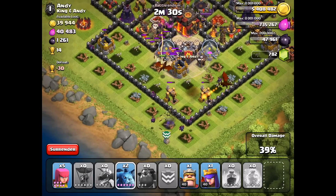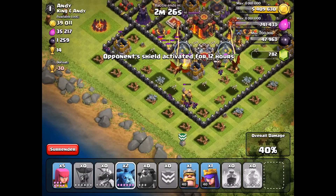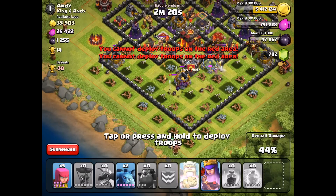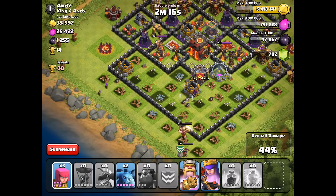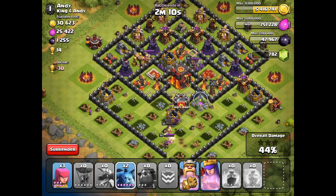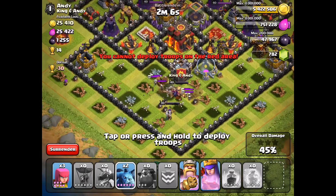Trying to look at where we're going to drop the King and the Queen. We've got to get the Gold Storages out of the way — let's put the King and the Queen down here at the bottom of the screen. Let's drop these Archers out here, try to get this other Gold Storage out of the way. We want the King and the Queen to go straight up after that Town Hall. But man, two Xbows, two Infernos left. Oh — Skeleton Trap! All the Skeleton Traps coming at once.